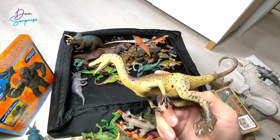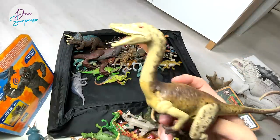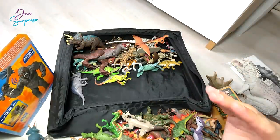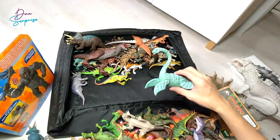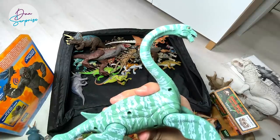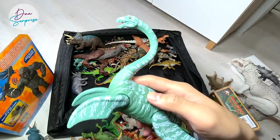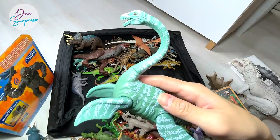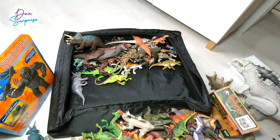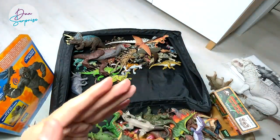I think this is a Coelophysis from Happy Keen. As you can see, the figures from Happy Keen are pretty cool and nice to have. Look at this Elasmosaurus - also from Happy Keen. I'm pretty happy with this figure. If Mattel can come up with an Elasmosaurus, I will be super delighted, and I'm pretty sure you guys will be equally delighted.